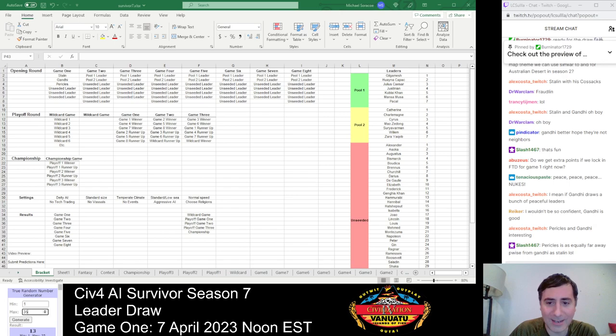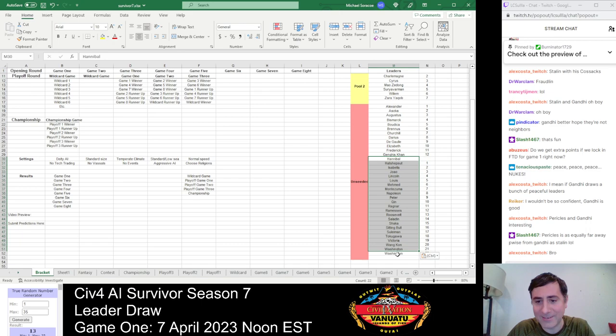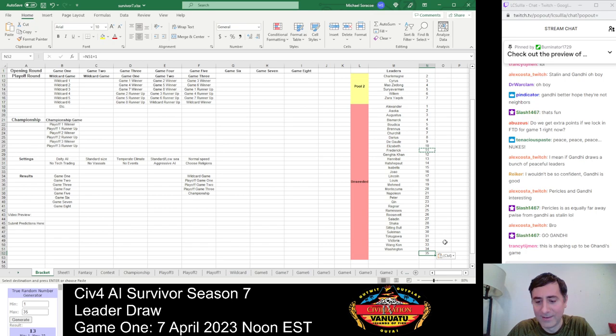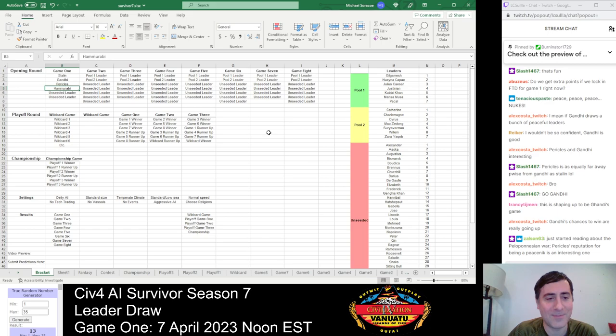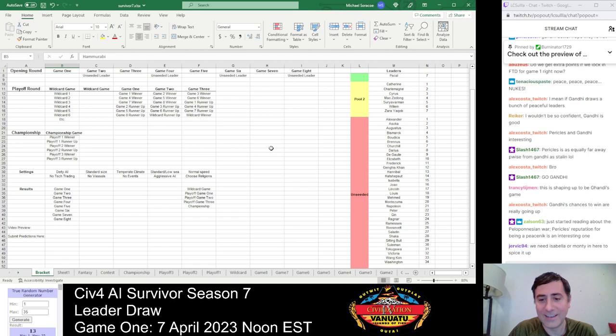We've got to draw three more leaders into this game. Number 13 — Hammurabi. Another high peace weight leader. This could lead to a boring game if we get a whole ton of high peace weight leaders. Hammurabi is another leader who mostly likes to sit back and build, though he's not quite as pacifistic as Gandhi. Hammurabi is one of our less interesting leaders — he's never really done much that stood out in past seasons. This is shaping up to be a good Gandhi game and a not-so-good Stalin game.